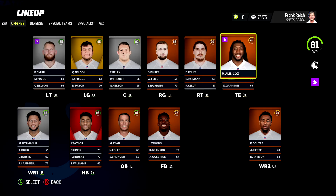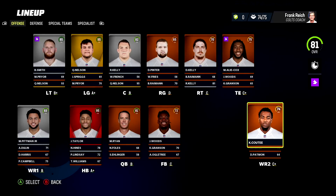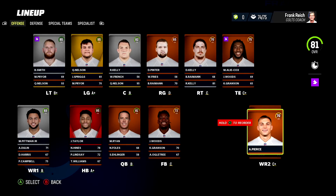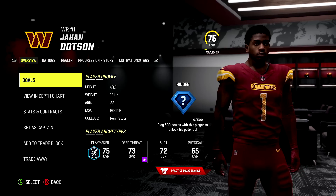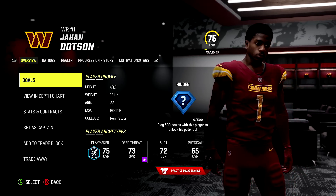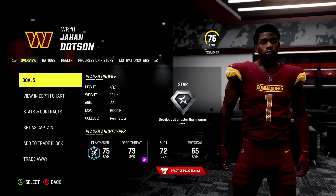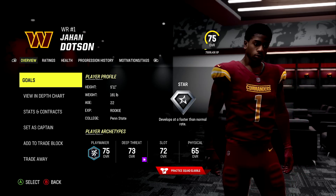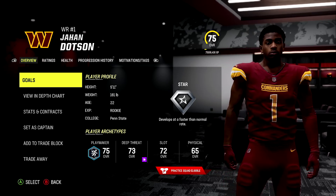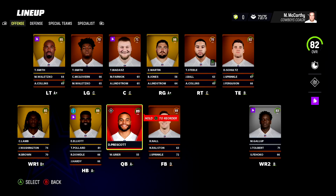For the Indianapolis Colts, no dev traits. They had a pretty good rookie class still: Jelani Woods 69 normal, Alex Pierce 70 at wide receiver with a normal. The Washington Commanders' first round pick Jahan Dotson pulled in a nice 75 overall rating and a hidden dev, which comes out to be a star dev trait. Between him and Scary Terry, I think the Commanders could be a low-key fun Madden 23 franchise.